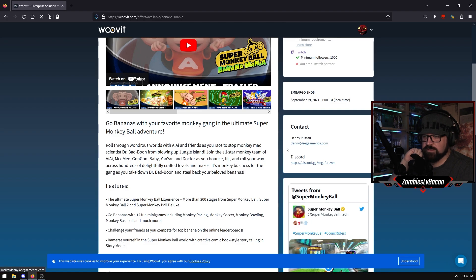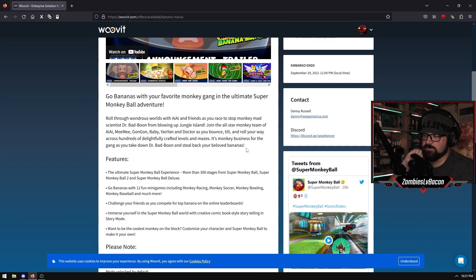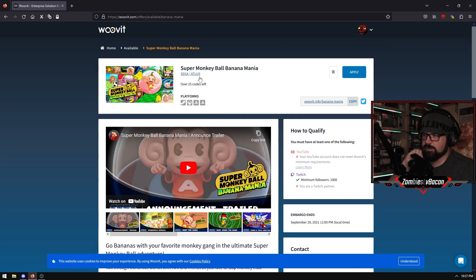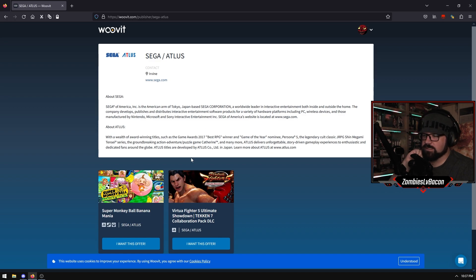There's a contact option - so if you want to talk to someone in particular, the Discord link is there. And it also shows requirements - so you must have a minimum of a thousand followers or be a Twitch partner, or meet certain YouTube requirements. So there are 25 codes left available for Steam, Xbox One, PS4, PS5 as well.